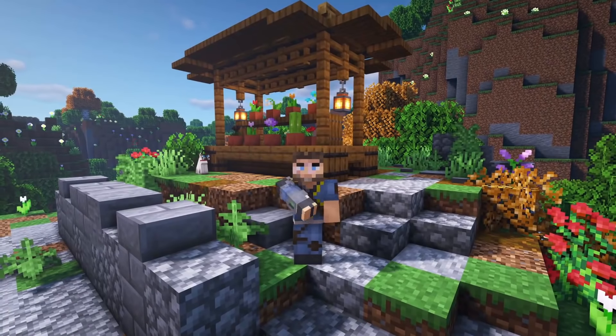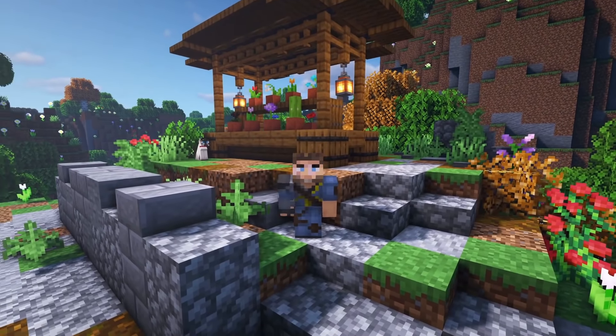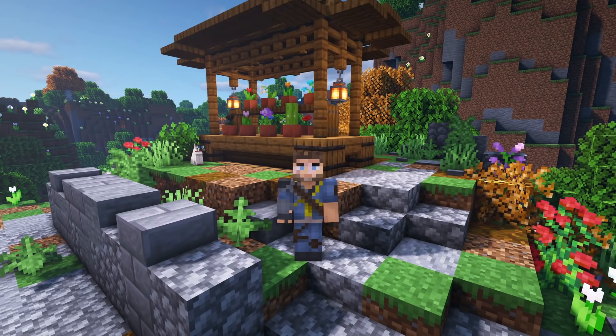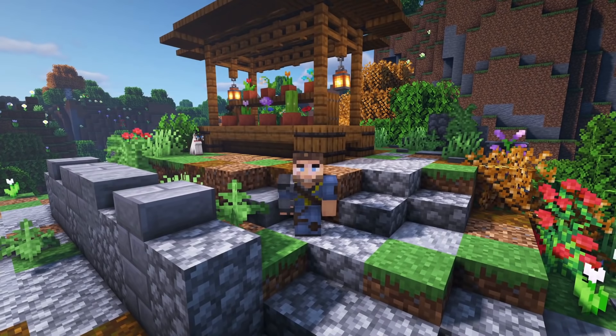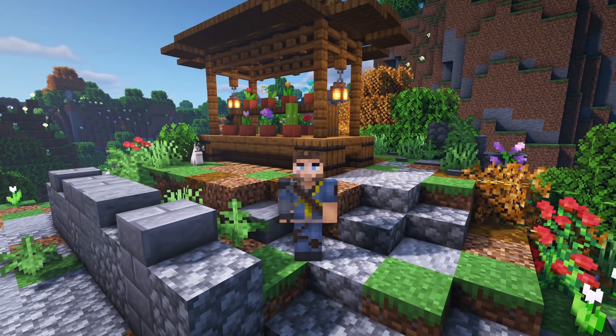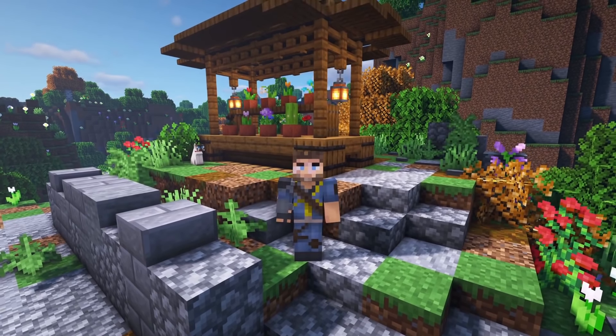Welcome everybody, and welcome back to another Minecraft video. This is Mythical Sausage. How is everybody doing? We are back again doing another tutorial, and today I'm going to show you how to make this awesome Minecraft market stall that you see right behind me. Specifically, this is for a flower shop, but you can make this into so many other different shops as well. So let's get started.